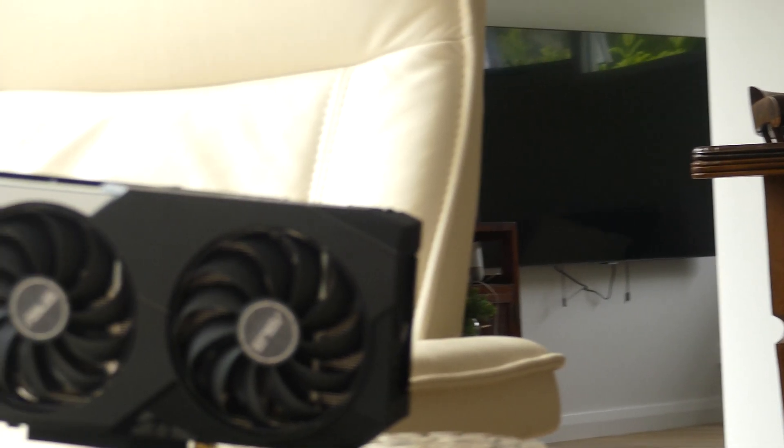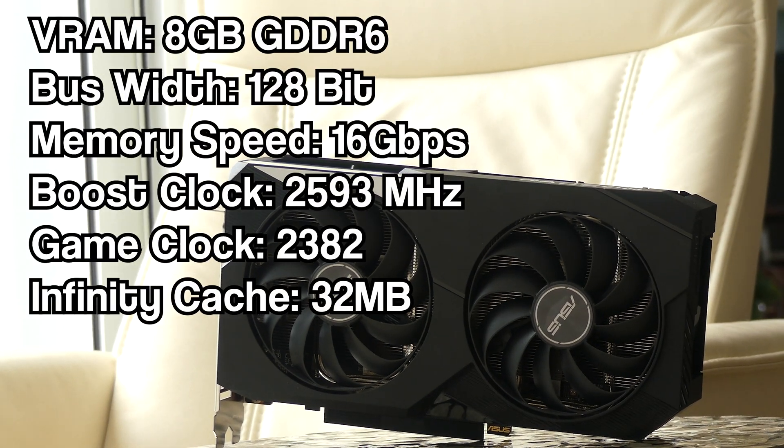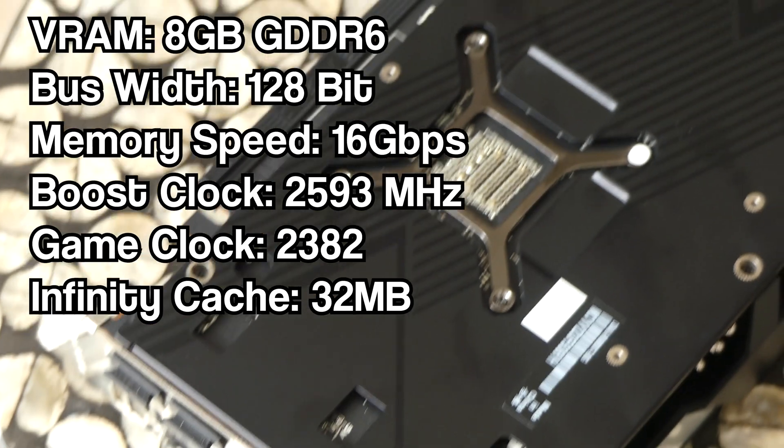Here are the specs for the 6600 XT: 8 gigs of VRAM running on a 128-bit bus at 16 gigabit per second, with a boost clock of 2593 MHz and a game clock of 2382 MHz. This card should be able to run some serious games — that is, without ray tracing. Because if you look at the number of ray accelerators, you'll see a total of 32.